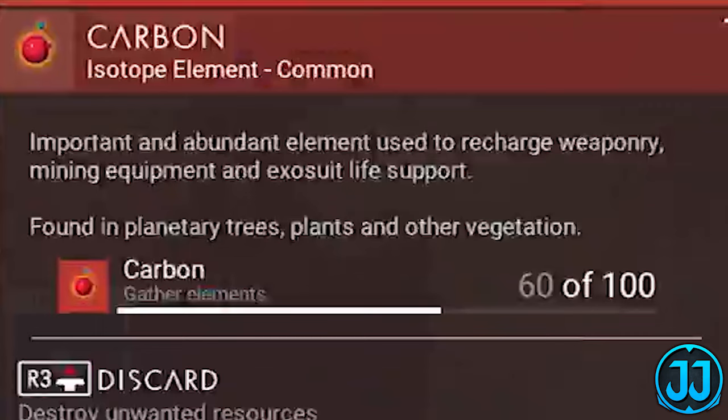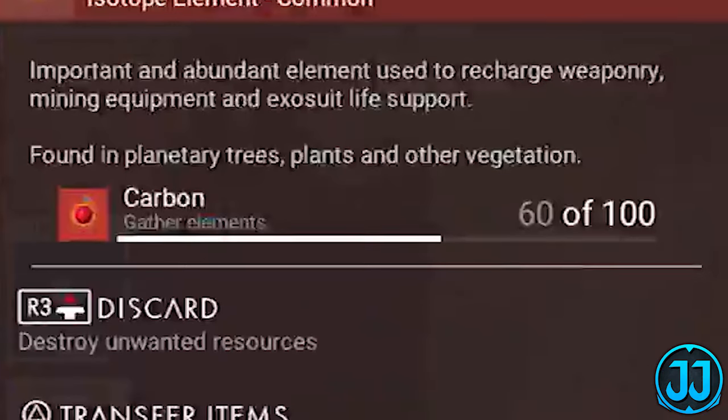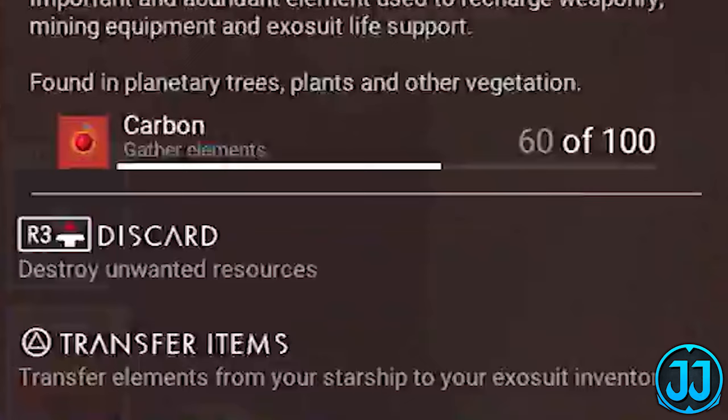Then we look at carbon — 'isotope element, common — an important and abundant element used to recharge weaponry, mining equipment, and exosuit life support, found in planetary trees, plants, and other vegetation.' We have seen carbon being gathered from trees in previous gameplay. I'm assuming each little box of an element can hold 100 of each one — maybe you can upgrade this to hold more. You can also press R3 to discard unwanted resources, or transfer elements from your starship to your exosuit inventory directly.